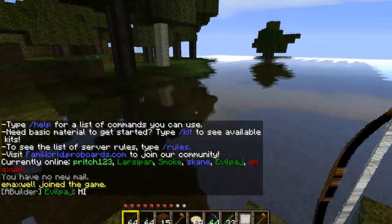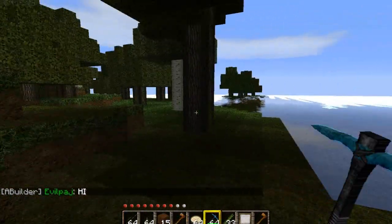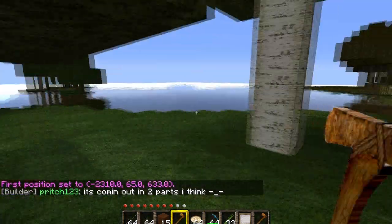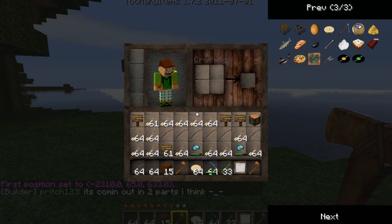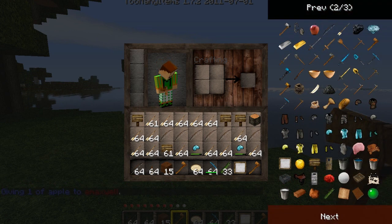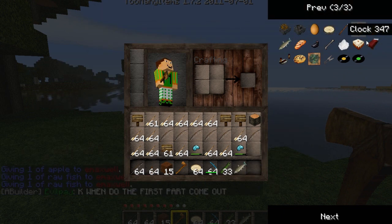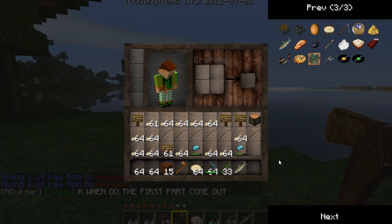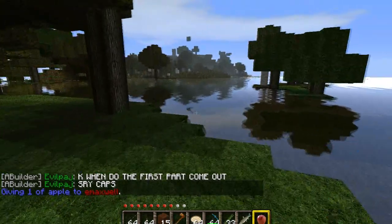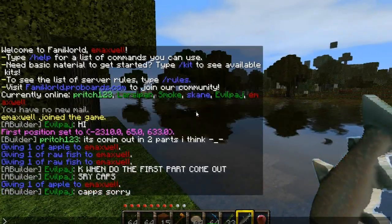We're on the Family World server now. Look at the pool — it's so beautiful, look at the water. Let me give you some close-ups of the wood and other blocks in this texture pack. Look at that fish and apple — they've basically just taken pictures and put them into the game. Look at that: it's basically a picture of an apple, and this is a fish. It's epicness.